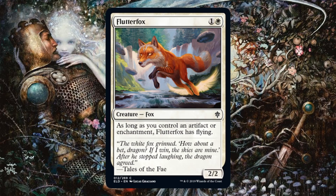On to the new stuff: Flutter Fox. This is a fine limited card. Azorius colors especially will appreciate this because they care about artifacts and enchantments the most, and this falls right in line with that. It's just a bear with upside — a 2/2 for 2, a very good curve filler. You just need these two-drops sometimes; they're a very important part of your sealed or draft deck. And occasionally it could have flying. Not bad at all.